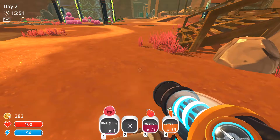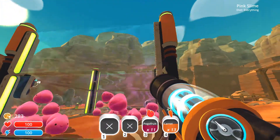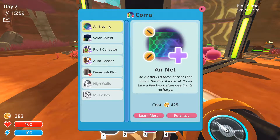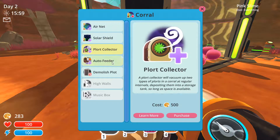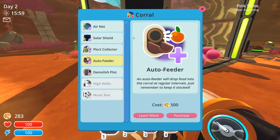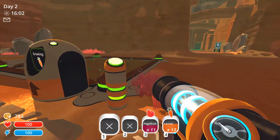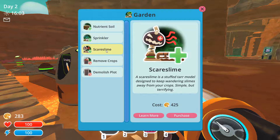Now Mr. Runaway Slime. We have 283 coins. The air net is 425. So we have two upgrades at 425 coins, and one and two upgrades at 500 coins. For our garden, we have 350, 500, and 425.